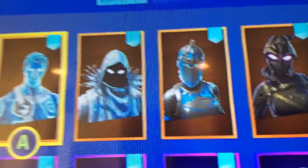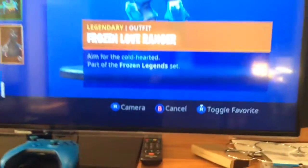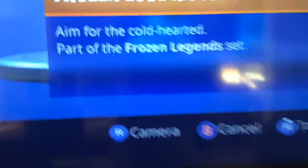This is the pack. It comes with three amazing Frozen skins: the Frozen Love Ranger, the Frozen Raven, and the Frozen Red Knight. All of these skins will make your kids stand out against the competition. They look absolutely stunning. They'll love it, because these skins are not only good, but they're cheap.